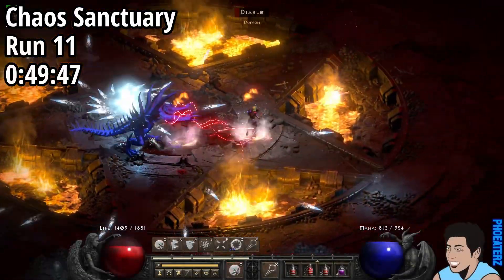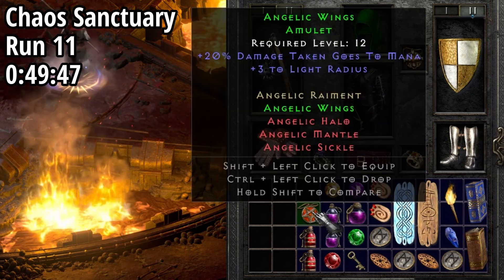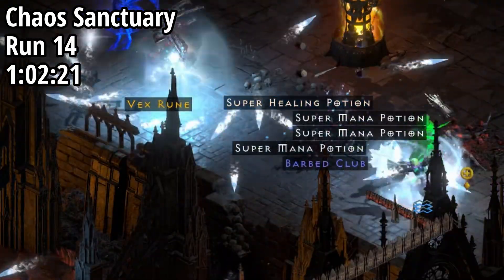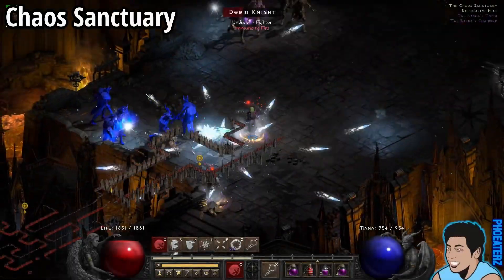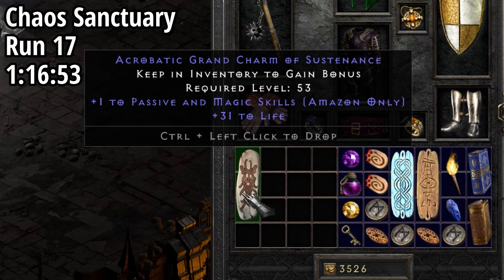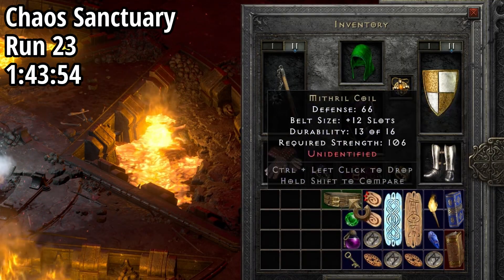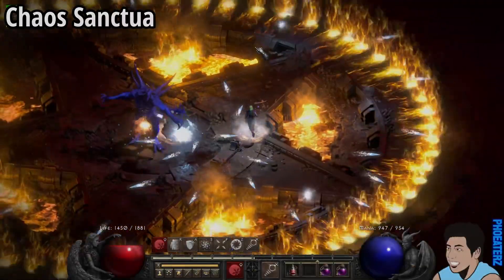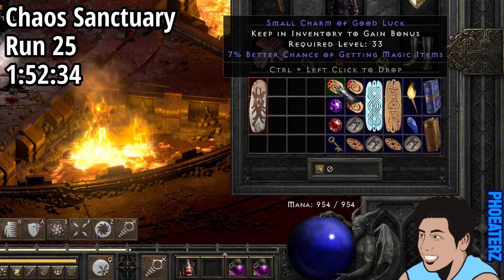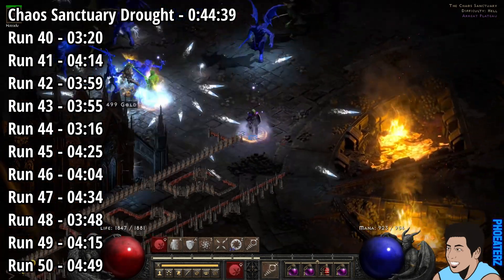On run 11, 49 minutes in, we find a set amulet — is it a Tal Rasha's amulet? No. On run 14, 1 hour and 2 minutes in, we find a Vex rune. On run 17, 1 hour and 16 minutes in, we find a Passive and Magic Skills grand charm. On run 23, 1 hour and 43 minutes in, we find a Verdungo's. On run 25, 1 hour and 52 minutes in, we find a 7% magic find small charm. The Chaos Sanctuary drought spanned 11 runs and lasted 44 minutes and 39 seconds.